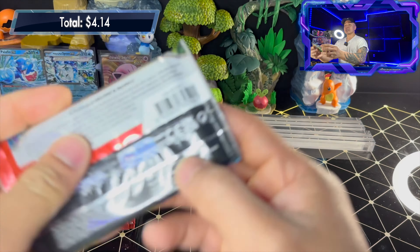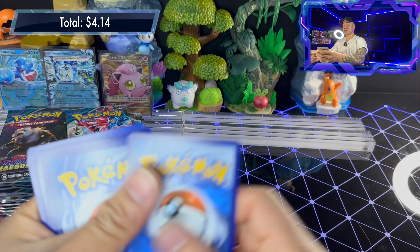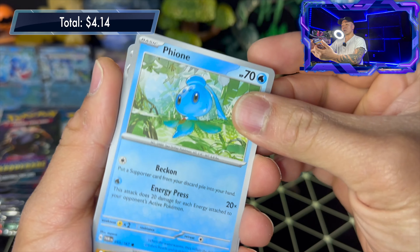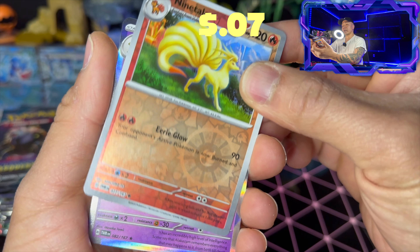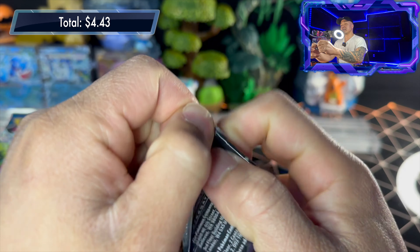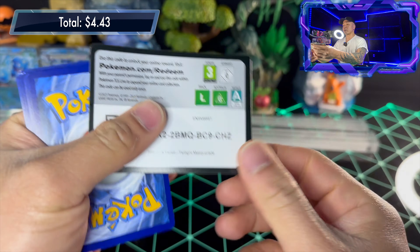Pack six: code card, fighting energy, Ledyba, Pinsir, Fionn, Gurdurr, Cornerstone Mask, Chansey reverse holo, Ninetales reverse holo, and an Alakazam. Let's see — hopefully a special illustration rare or a hyper rare, like a gold card. Haven't seen any hyper rares in here yet or Greninja.